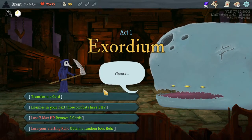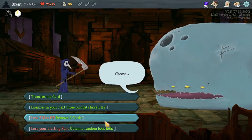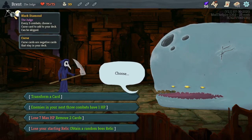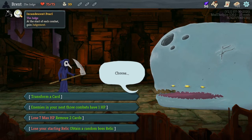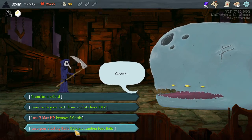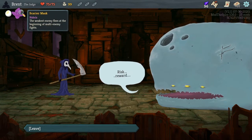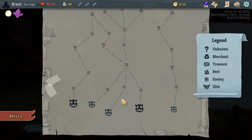We get a random choice — a general card, remove two cards, or lose our starter relic. Our starting relic lets us choose a curse card to add to our deck, and we'd also gain Judgment. We tried it and lost one of them, so we won't gain curse cards but we got the weakest enemy fleas at the beginning of multi-enemy fights. Less need for AoE, I suppose.